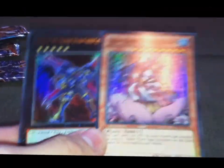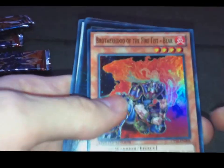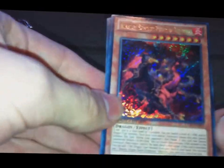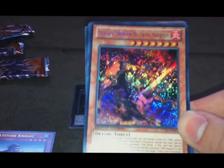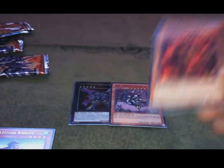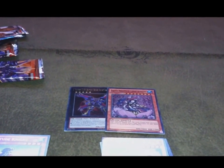So these were the two foils we pulled, along with the promo cards: Number 40, Gaga Cowboy, Booray, and Blaster — Dragon Ruler of Infernos. Hope you liked it and I'll see you next time. Bye.